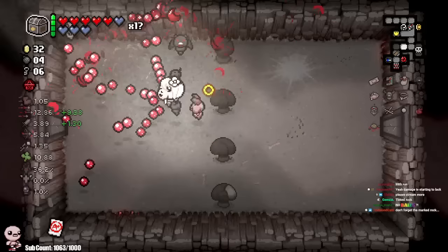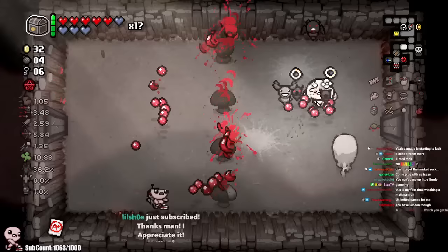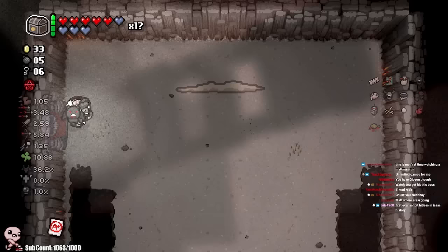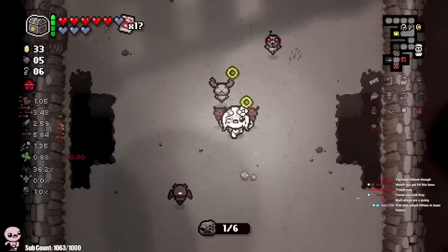I could just walk into the enemy, but I'm enjoying my Twisted Pear — I want it to happen naturally. Or I guess I could strategically drop my Perfection, get hit, that way I don't lose it. That might just be better. I think this is Gideon — I'm going to hold control while walking in here and drop Perfection in case it's Gideon, so I get the instant drop and we will not lose Perfection the moment I get hit.